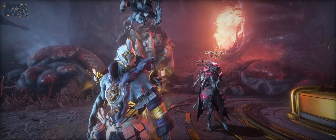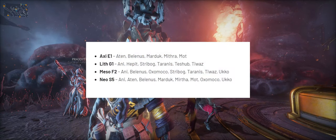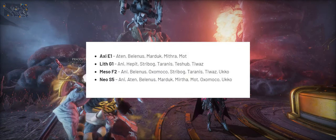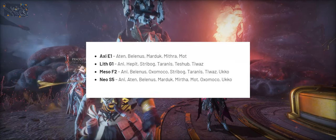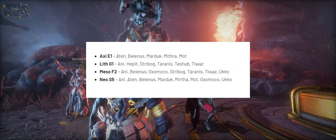You can also get them from the Void. Each relic will drop from specific Void missions, so they're up on the screen for you now — if you want to keep a record of that, just pause it, screenshot it, or write it down. Just grind those out; as I said, plenty of options, either bounties or assorted Void missions to try and get them.